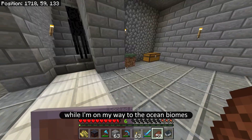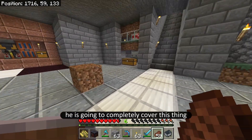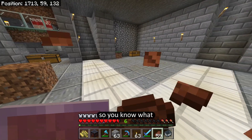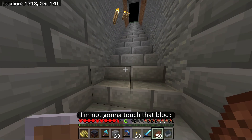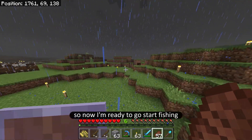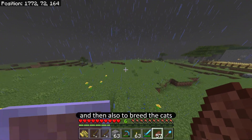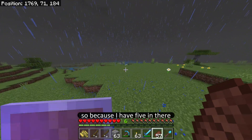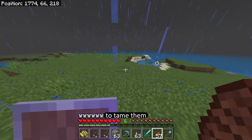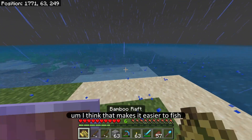While on my way to the ocean biomes — hello Mr. Enderman! Look at that, he placed another grass block in here. He is going to completely cover this thing by the time we're done with this series. I love it — I'm not going to touch that block. Now I'm ready to go start fishing, because to tame the cats I need to feed them fish, and to breed them you also give them fish. Since I have five cats in there I'm going to try to get at least a stack of fish. It is raining, which I think makes it easier to fish.